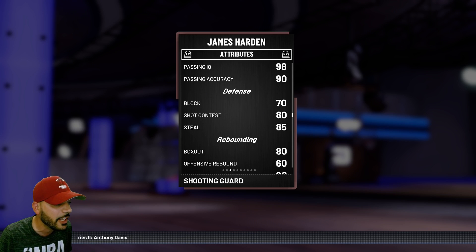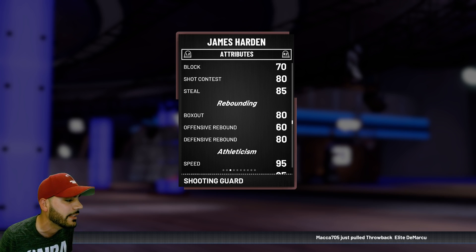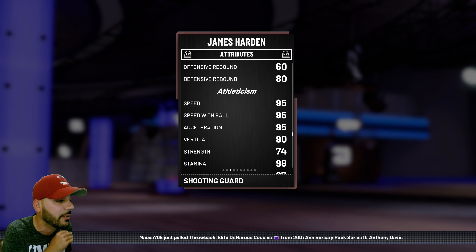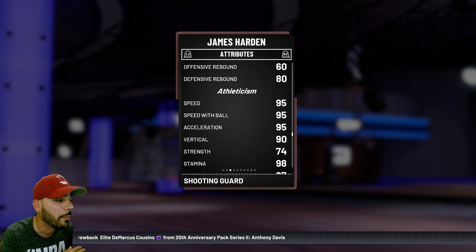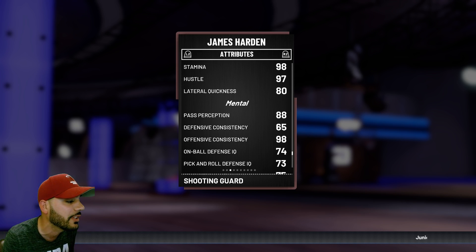Good defense with an 85 steal, 80 shot contest, 70 block. Box out is 80 and he does have an 80 defensive rebound — pretty good. Speed-wise this card is a phenom: 95 speed, 95 speed with ball, 95 acceleration, 90 vertical, 80 lateral quickness. Pass perception is 88, offensive consistency is 98.